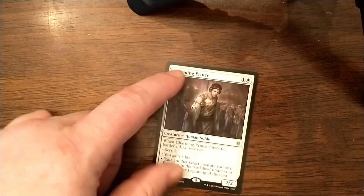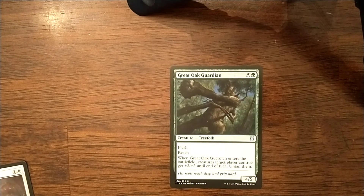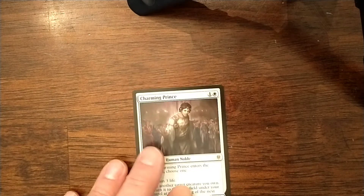Now, this card doesn't actually draw you a card, but I think it fits the deck theme pretty well — Charming Prince. He can scry, gain some life in a pinch, or he's got the flicker ability. Let's say you've got something like Great Oak Guardian in play, you do whatever you're going to do, you attack, and then he comes in at the next end step and untaps all your stuff. I think Charming Prince is a pretty solid include in this deck — very versatile and just a cool card. He's got 2 power, so he works with cards like Militia Bugler.